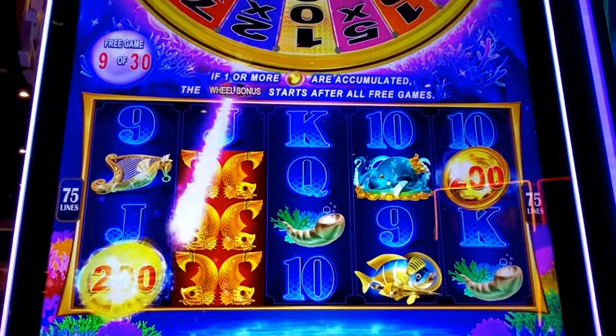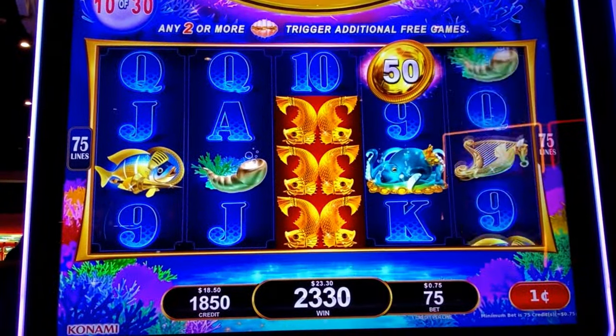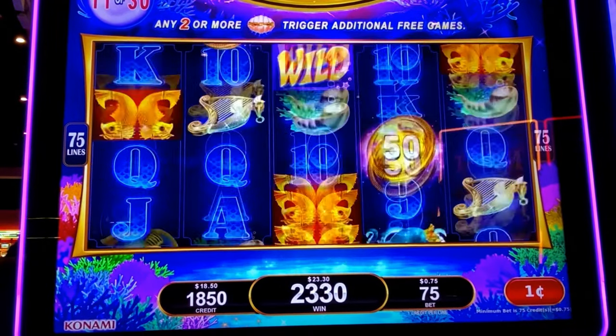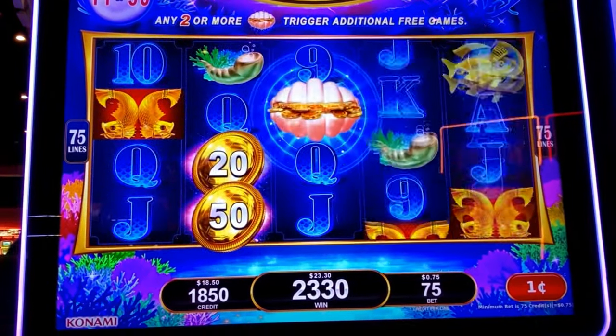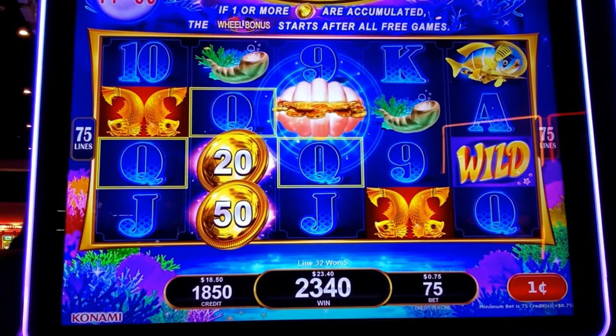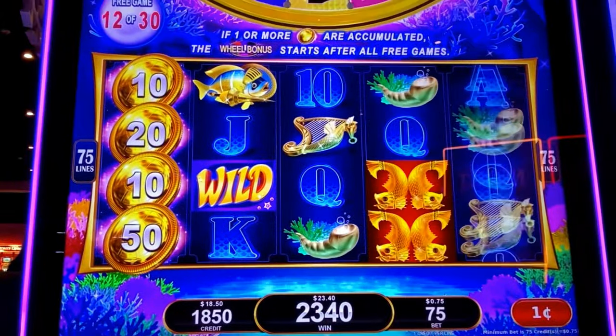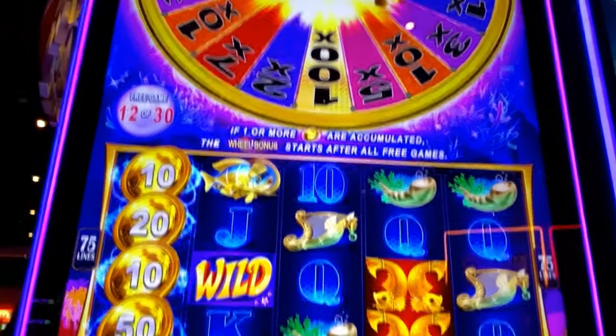There's a nice — oh! Two nice ones! And we still have 20 games to go. Come on, do the trigger. Wow! Long values, but a nice row.